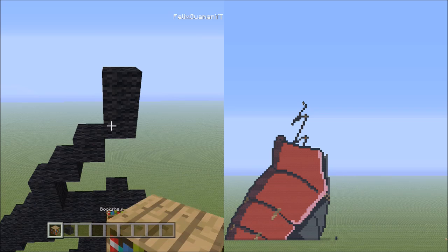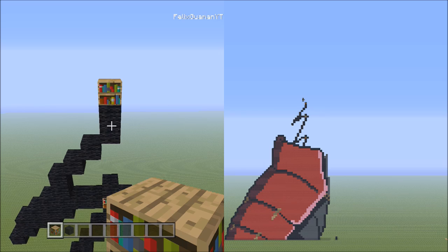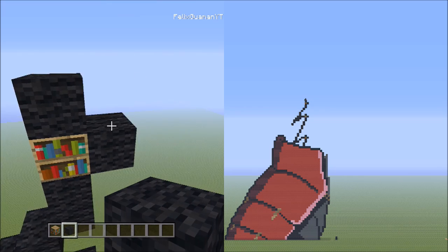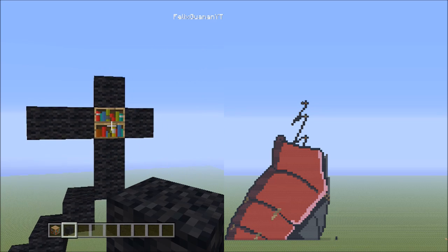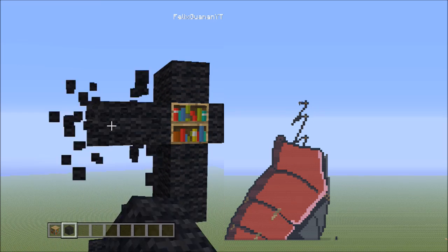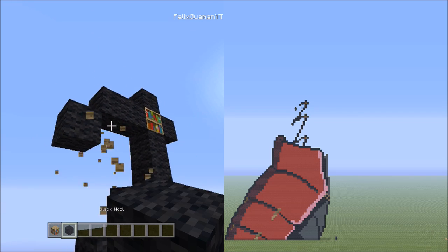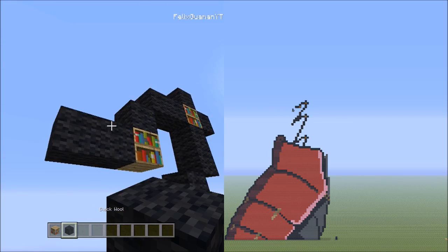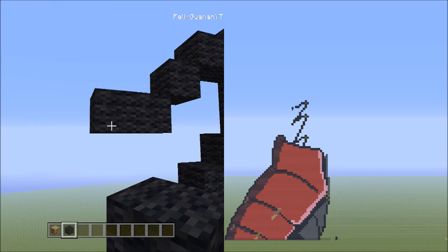Now place two blocks going up on the right — that's one, two. Switch over to the placement block, put a placement block on top of the two black holes, add one black wall to the right side of the placement, one black wall on top, and two black holes going to the left — that's one and two. Keep this placement block here. Go back to the left, place one block going down to the left — that's one — then two blocks going across on the lower level to the left.